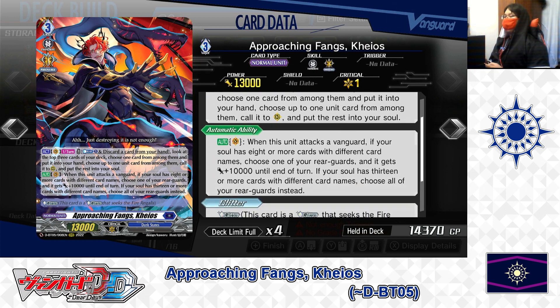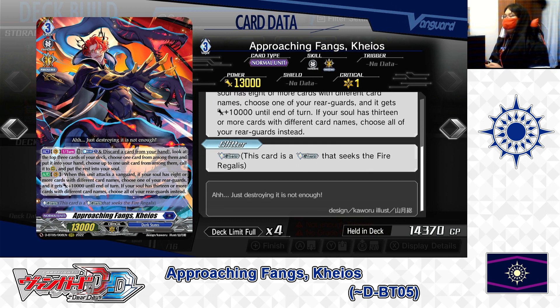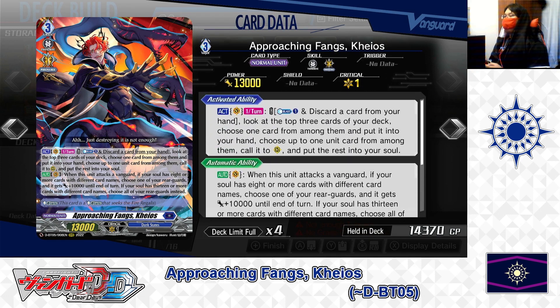Put the rest into your soul. Second skill, Auto as a Vanguard: when this unit attacks a Vanguard, if your soul has 8 or more cards with different card names, choose 1 of your rear guards and it gets plus 10,000 power until end of turn. If your soul has 13 or more cards with different card names, choose all of your rear guards instead. Third skill: Glitter — this card is a Glitter that seeks the Fire Regulus. So Approaching Fangs Chaos is the main Grade 3 to run this deck.